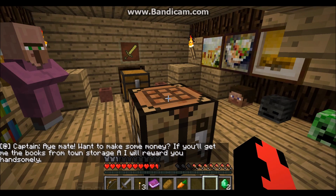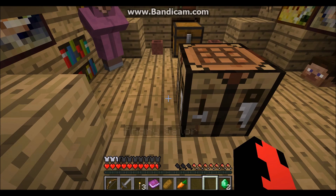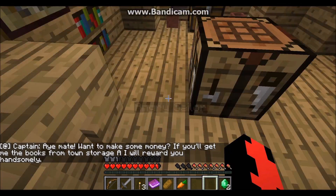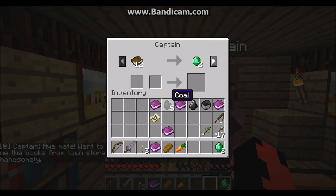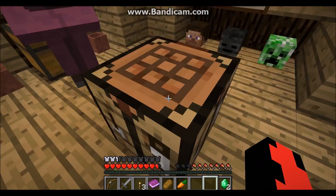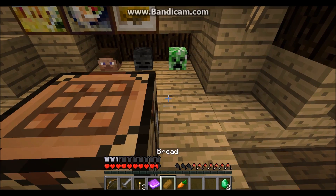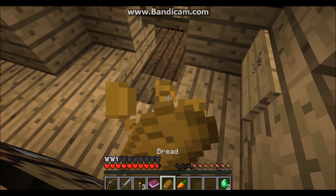There's a talk sign. He says: 'Captain A, mate, wanna make some money? If you'll give me the books from town storage A, I will reward you handsomely.' It needs 12 books and he'll give me two emeralds. So how do I do that? Town storage A - I don't know what that is. Maybe I'll find that later on.